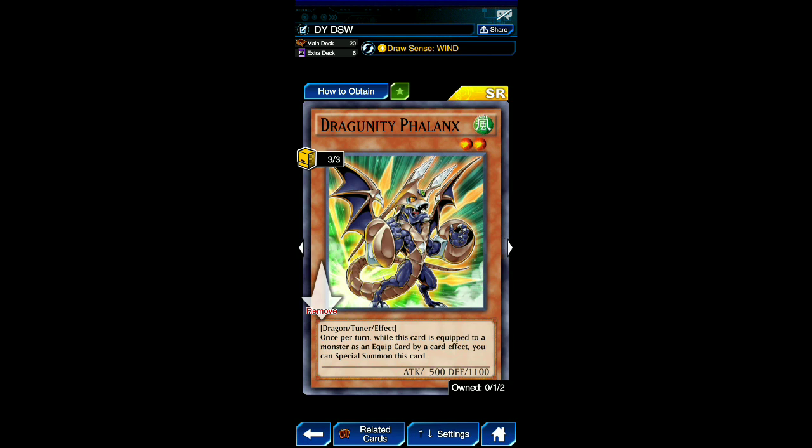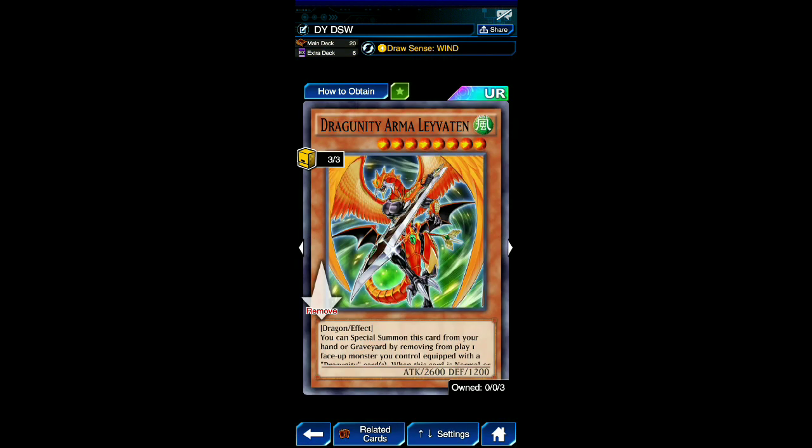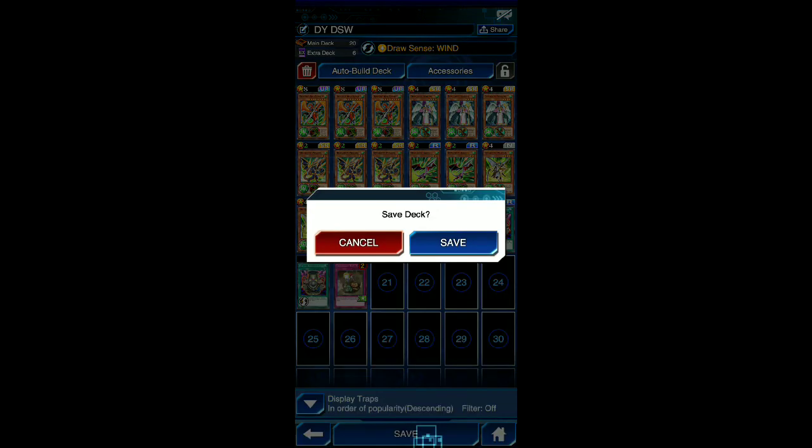This here is Drawsense Wind. Drawsense Wind is really powerful with the deck because everything's a Wind monster. But Leviathan is sick — he equips Phalanx, you unequip Phalanx by his own effect, boom, there's Askelon. So consistent Askelons on these two builds — I've got the two premier builds. My clickbait's going to be the one premier Dragoonity build, but you guys are getting two from me for free. You're welcome. Play these on the ladder, give them a shot.